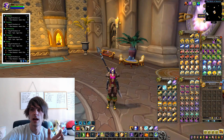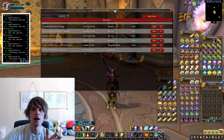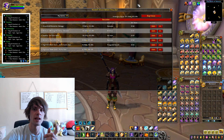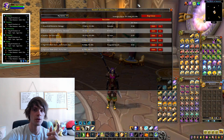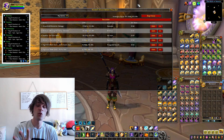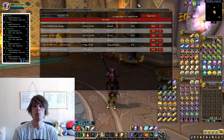We've invested roughly around 330,000 gold into all of our crafts. If we pull up the bag value right now, I have a bag value of 511,564 gold — pretty damn good. If we're able to sell all of this tomorrow, we can then immediately restock and recraft.